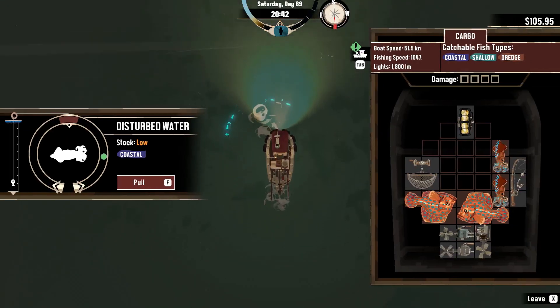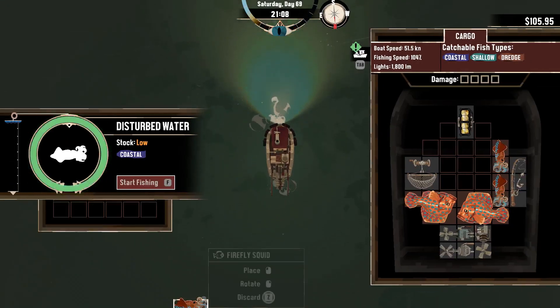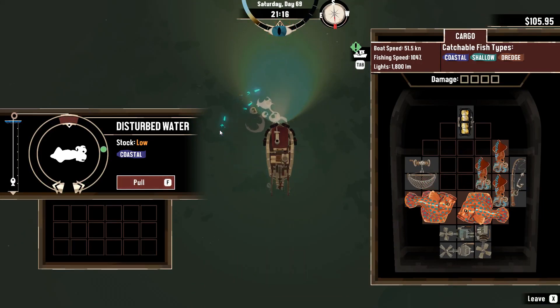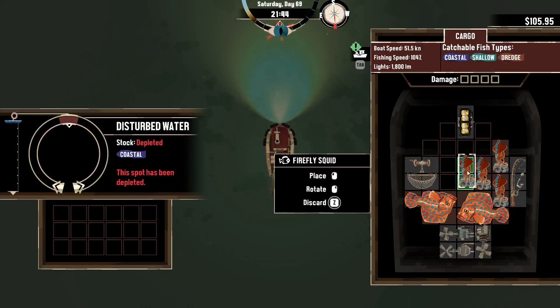That means it is there, and when we catch it, right there is our firefly squid. And of course the aberration can also be found here if you get lucky, which we did not.